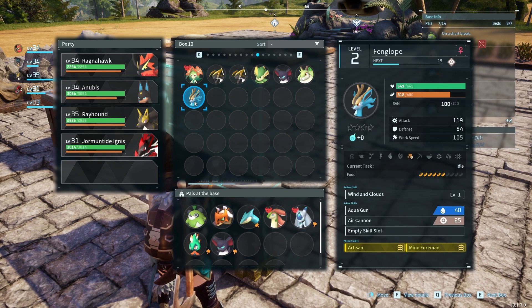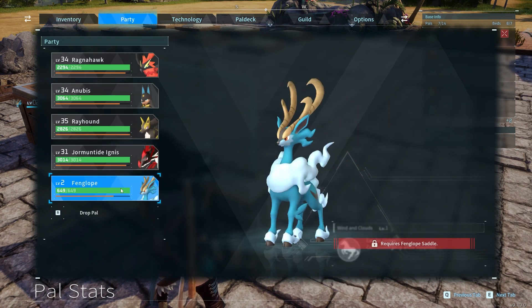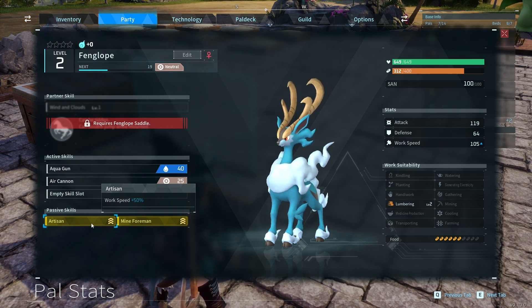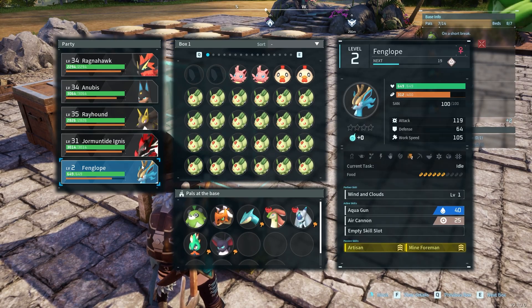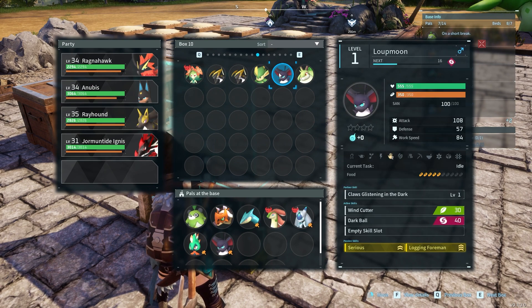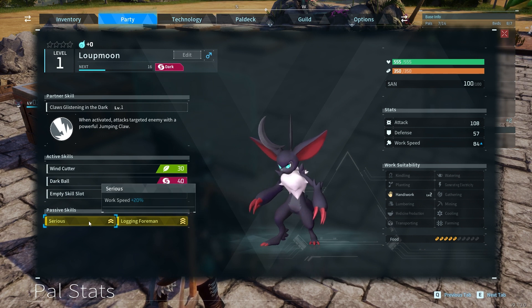At the very bottom, Artisan is a very important one. Artisan gives work speed +50%, so your Pal working at your base will be 50% faster. Another important skill is Sirius, which gives work speed +20%.